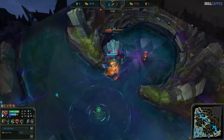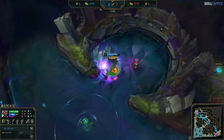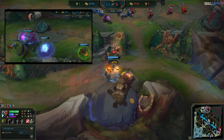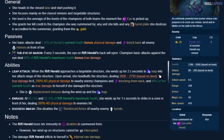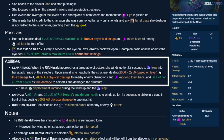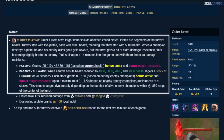In our first example, Udyr takes the Rift Herald at around 11 minutes in, and from here he's obviously looking for a place to use it. He goes top a few minutes later and secures the first turret. But the most obvious issue is that the top tower was extremely low when Herald was used. Shelly does anywhere from 2,000 to 2,750 true damage to towers depending on her level, so by using Herald when the top tower was lower than 1,000 health, more than 1,000 damage is just wasted. Rift Herald should ideally be used on a tower that's just about half health, as towers have unique properties that make them tankier when they get lower, and Herald's true damage is unaffected by these resistances.